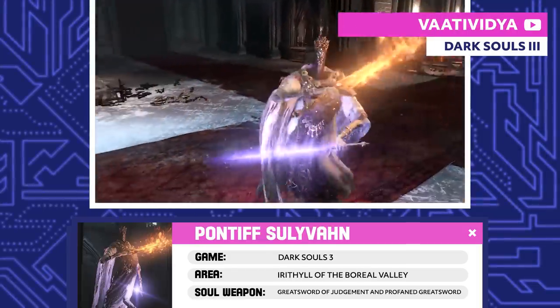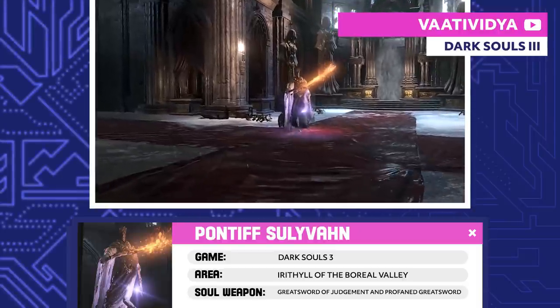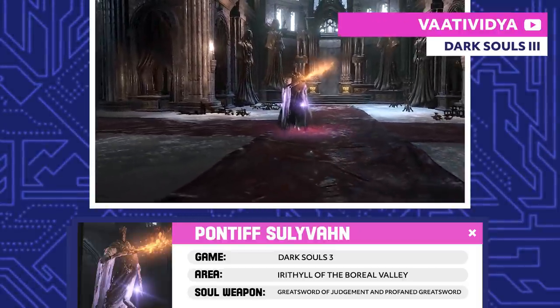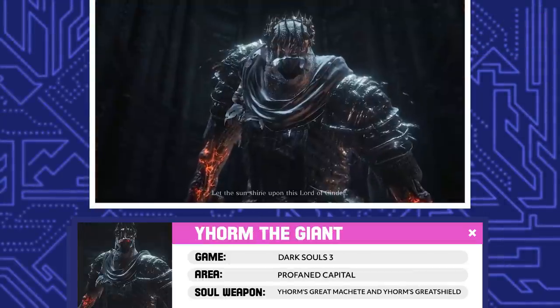Pontiff Sulyvahn. Sulyvahn was a sorcerer born in the Painted World of Ariandel. Once he discovered the Profaned Flame, he became power-hungry, creating the Outrider Knights and worshipping Aldrich. He named himself Pontiff and even fed Gwendolyn to Aldrich.